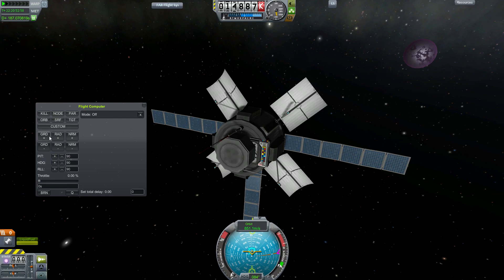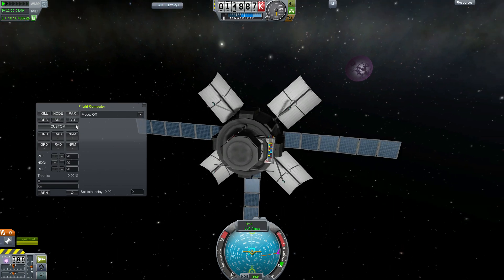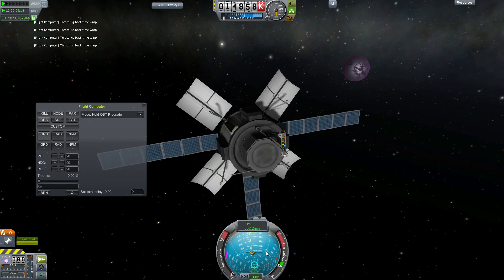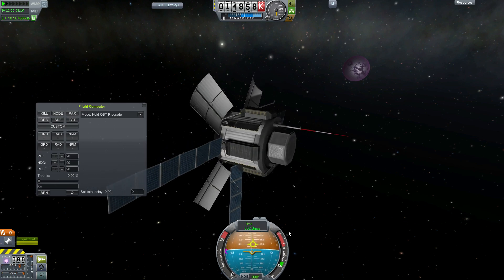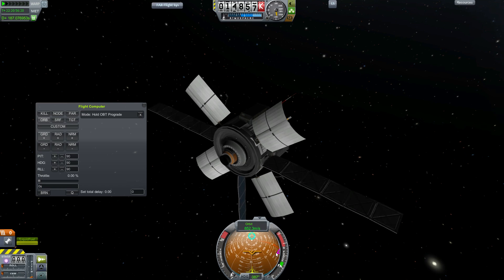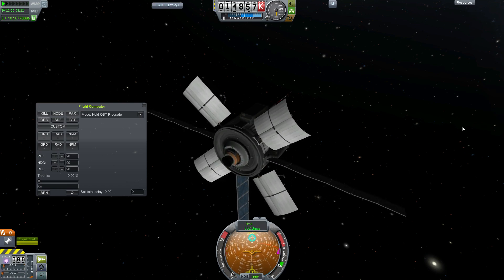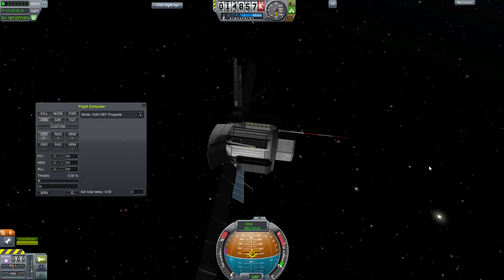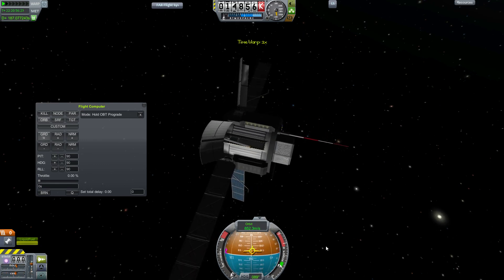So let's say I want to point orbital prograde. What I can do is hit this grade button and it's going to hold orbit prograde. But obviously there's a countdown, so if we fast forward time it drops us out of warp and we point towards orbital prograde. Now this isn't a really well-tuned flight autopilot — you see it bounces all over the place. It works better for some ships than for others.